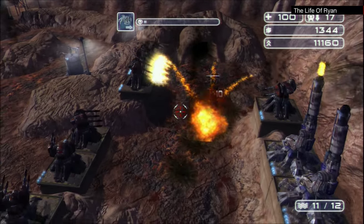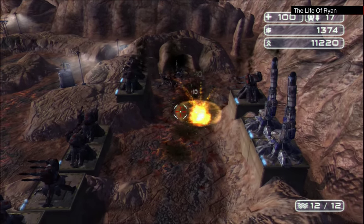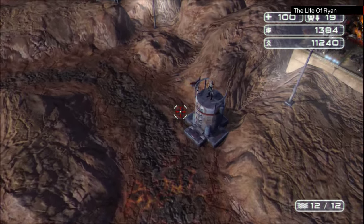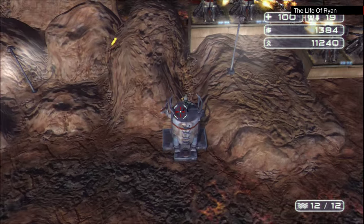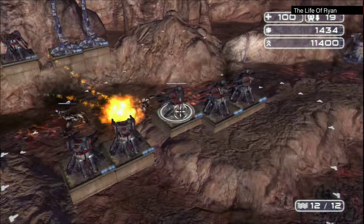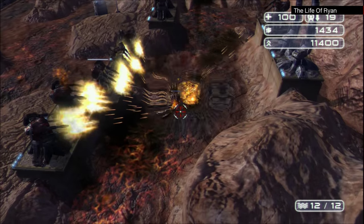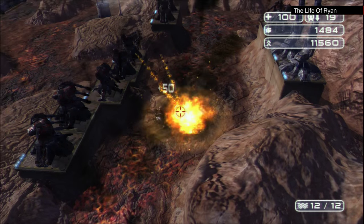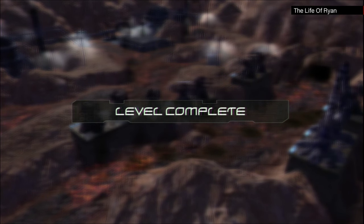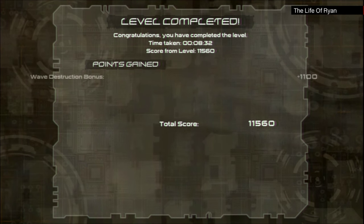We're on wave 11 and wave 12's about to start. We're approaching the end of the first level. Oh, I forgot this — there are dudes on towers and that. I'm not sure they actually help, but nice decoration. I think we're about to do it — I think this is the last guy, and there he is. 'The Last Guy', by the way, is also an excellent little indie game. If you haven't played that, go ahead and try that out.